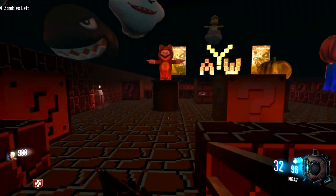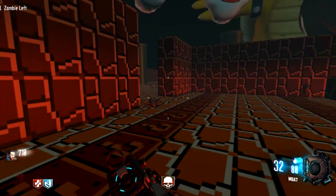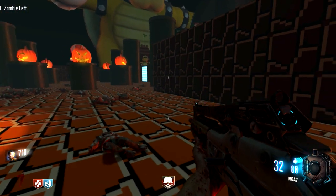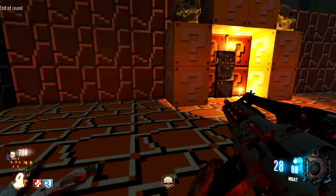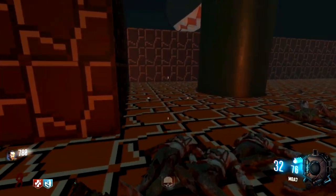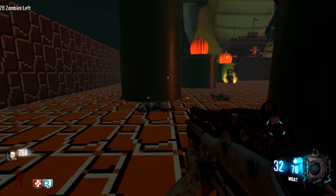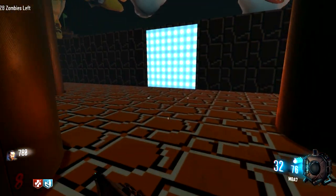Let's go all the way back to the beginning and get Quick Revive. When I was back in spawn I completely forgot there was a workbench where we can build something - it says additional parts required. I've searched and still have not found a single part yet. I need to keep an eye out for a part. I want to stay here for one more round and get enough for at least Double Tap, then we'll move on to the other side of the map.